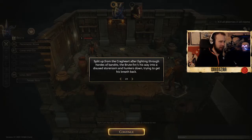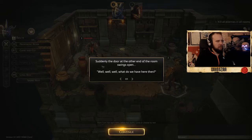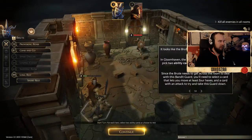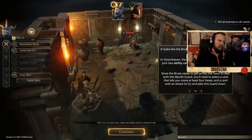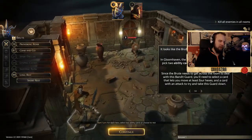Split up from the Cragheart after fighting through hordes of bandits, the brute finds his way into a disused storeroom and hunkers down, trying to get his breath back. Suddenly, the door at the other end of the room swings open. So we have to defeat that one guy. It looks like the brute is going to have to fight his way out of here.